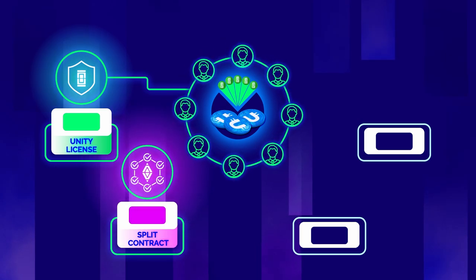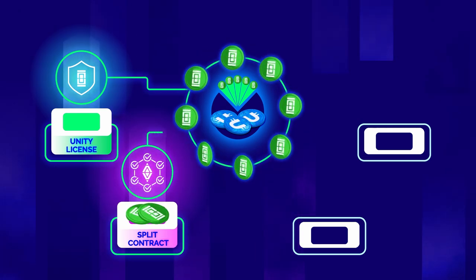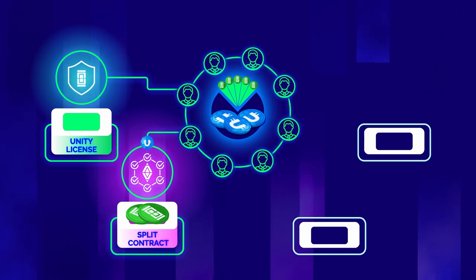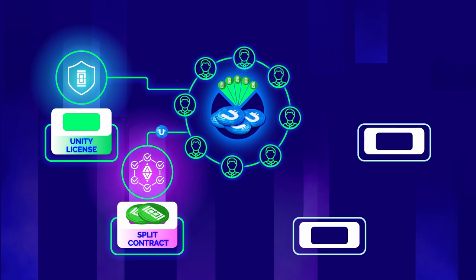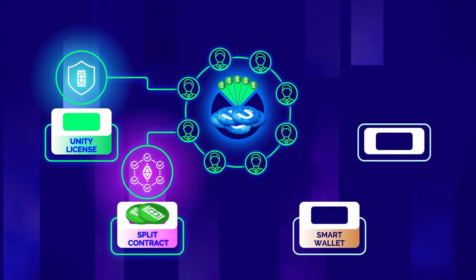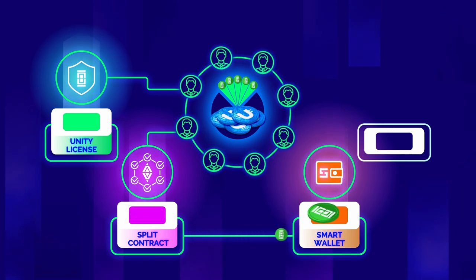Step 2: sign a split contract and get special Unity split tokens. After the split contract is paid, the pool is automatically filled with Ultima tokens and they are further frozen in it. Step 3: transfer Unity split tokens to Smart Wallet.